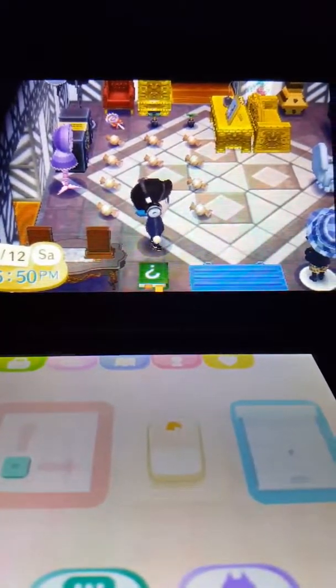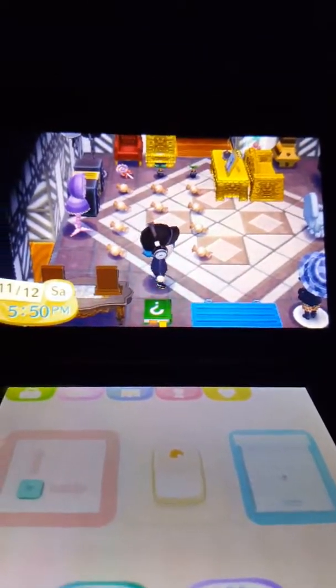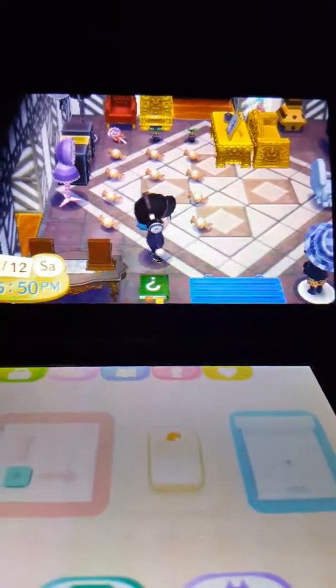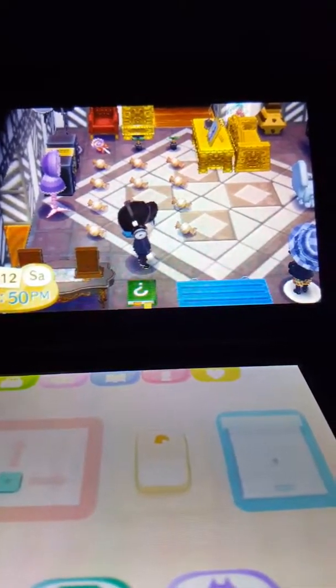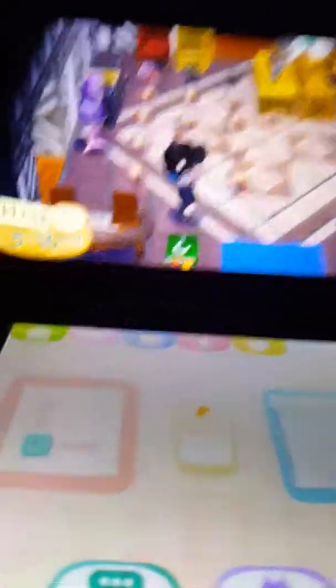Basically about Animal Crossing New Leaf, it also adds the Amiibo. I don't know if you're able to do this with the regular 3DS — because I know the regular 3DS has the NFC, and you would need like a reader in order to put an amiibo in there. So I don't know if you can actually do that. I'm not for sure though — you'd have to call Nintendo for that. I don't want to say yes you can without being certain.